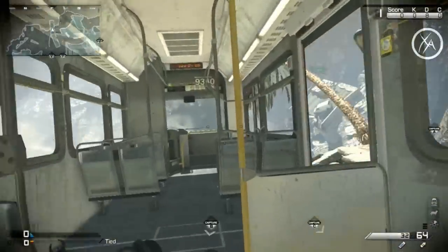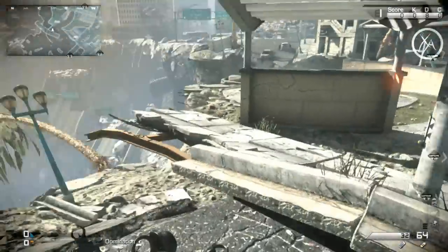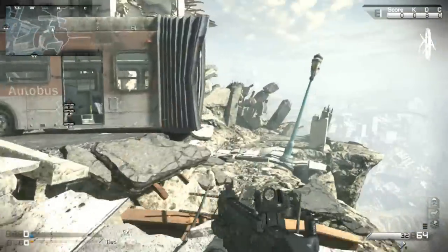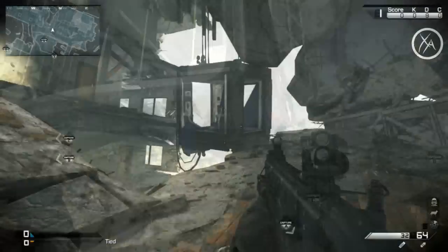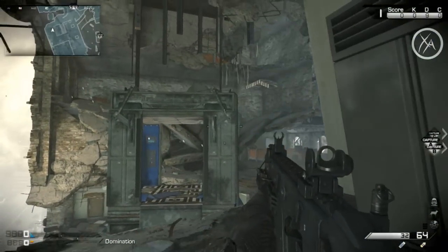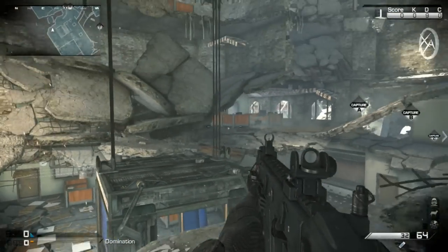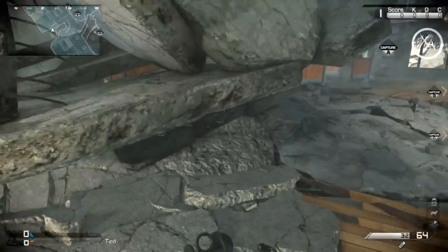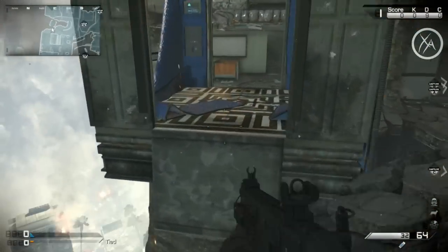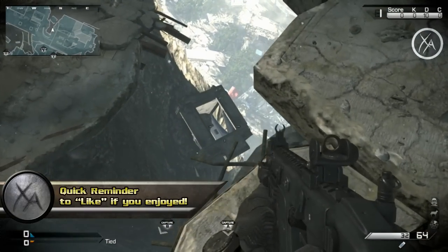Now let's cover the dynamic map elements. The first is this bus leaning off the cliff — you can go inside for a line of sight toward the B building, but if any explosion goes off near it, it detaches and falls off the cliff, killing anyone inside. The only other dynamic element I found is the elevator. Normally you can jump inside and across; if you hit it with one explosive, it drops a bit but you can still use the top to jump across, opening up that jump spot. What most people don't know is that a second explosion will drop the elevator completely into the chasm, killing anyone on or in it.